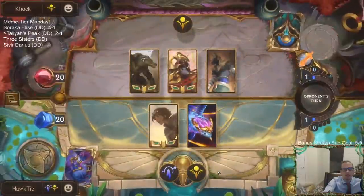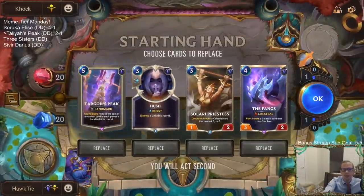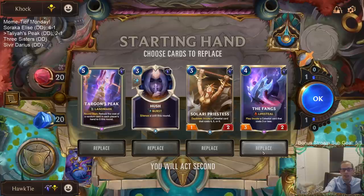We got all three champs — they're going to ascend! We've got Targon's Peak. This is probably a pretty decent Hush matchup, but Hush doesn't go that well with Targon's Peak. It is good against Renekton to keep us from taking millions of damage.